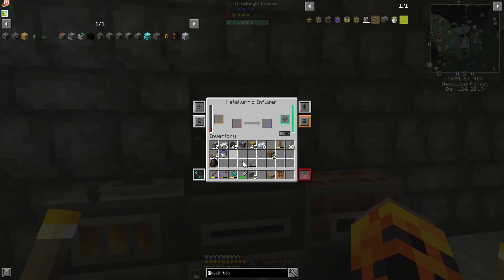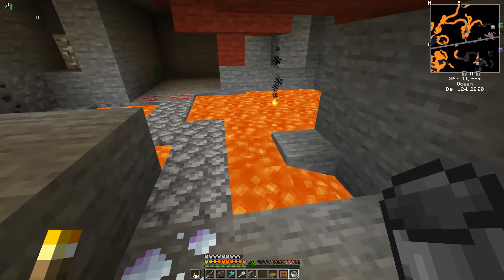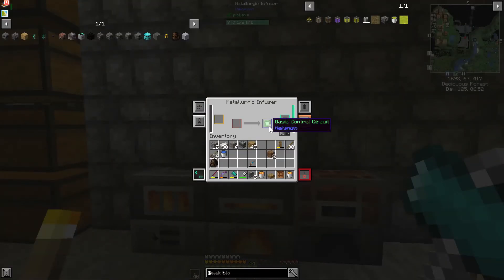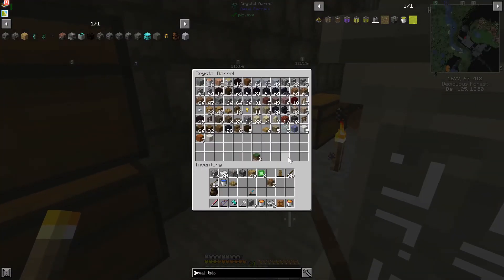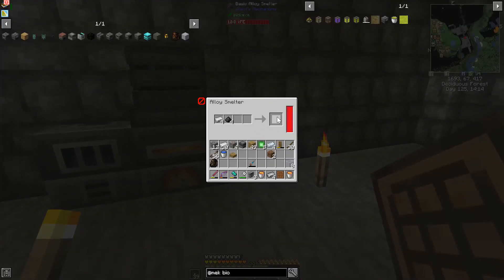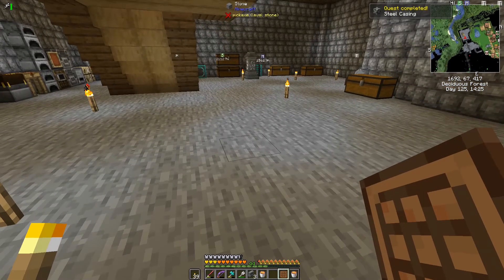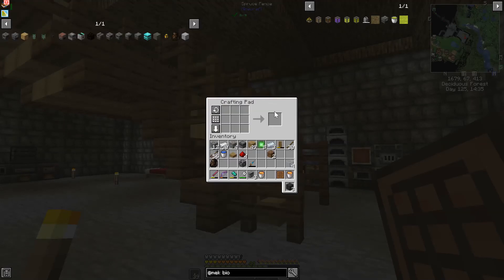We'll put the redstone in and then the osmium to get the control circuits — going to make a bunch of those. Also making two buckets of lava. Back at the base, while we wait on the steel: okay, we got our steel, got our casing and four redstone. There we have our crusher.